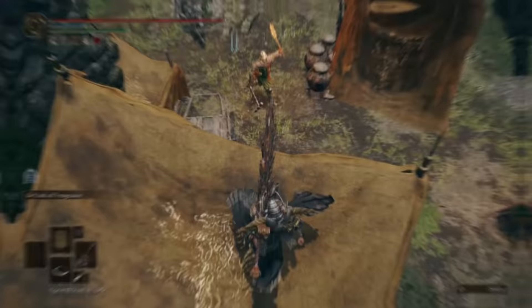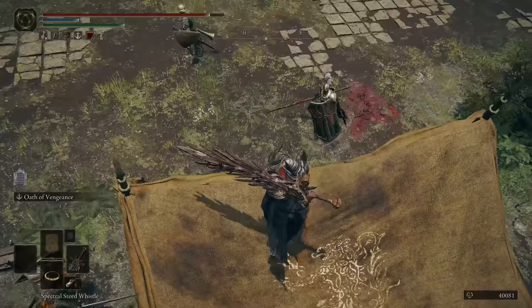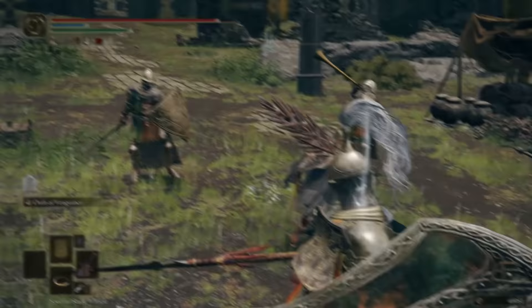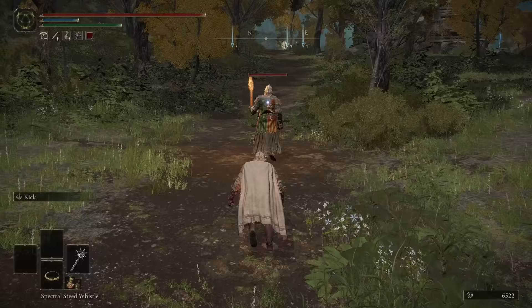For previous Dark Souls players, the drop attack is gone — it's now replaced with the weapon's normal light attack, which makes sense as abusing it with jumping would have been too hard to balance. Although since they removed one set of attack animations, they added a new category: crouching attacks, which are pretty effective, especially when sneaking up and trying to combo them with normal moves.